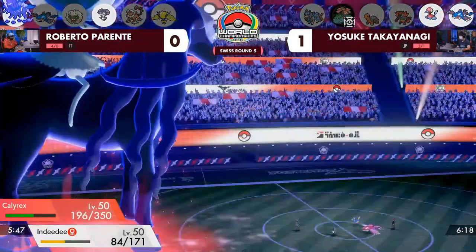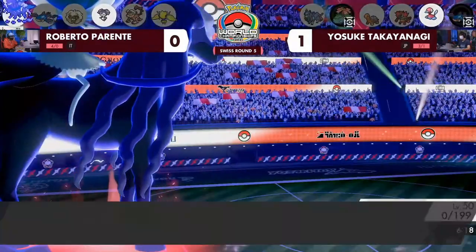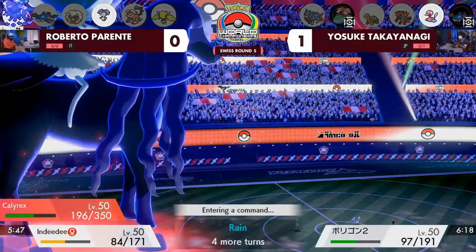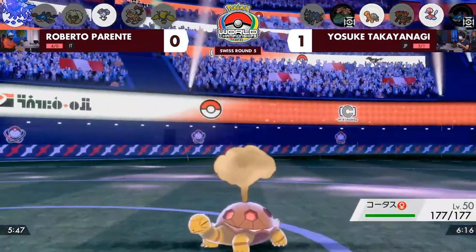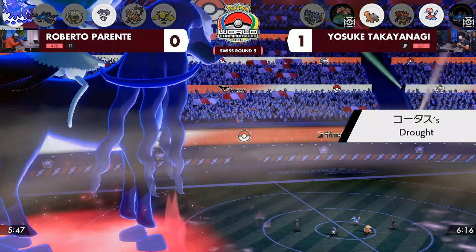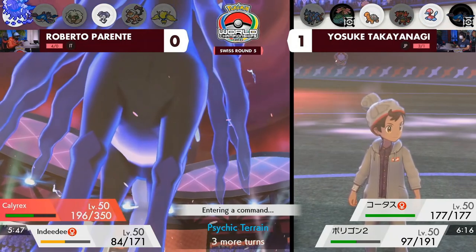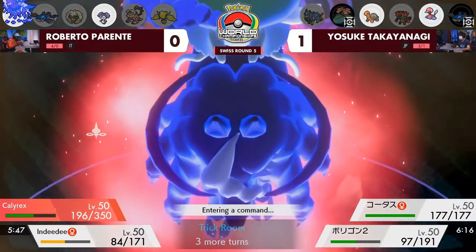Water Spout does less damage, followed by Max Mindstorm, and Calyrex is going to be very happy — it collects a second Grimnay boost. Roberto is quickly running away with things — this is exactly what hyper offense does. Calyrex Shadow Rider can steamroll games. The hardest thing is getting that first Grimnay boost; once you have it, the second, third, and fourth come so much faster.